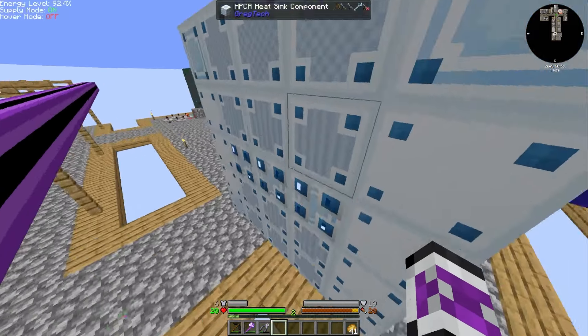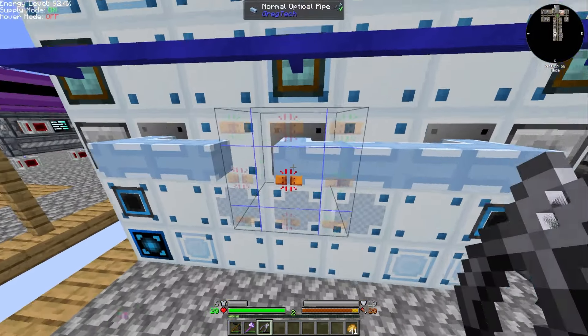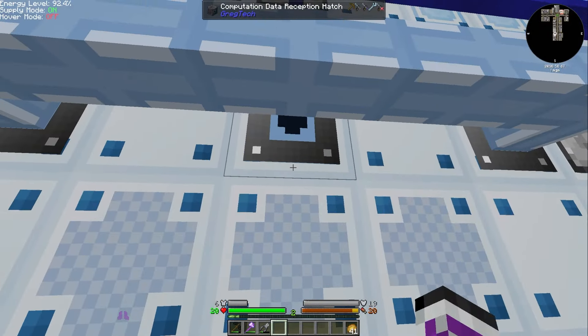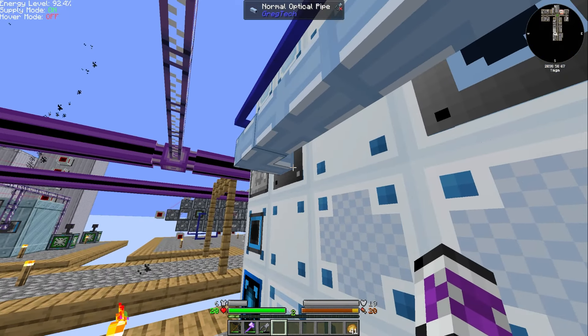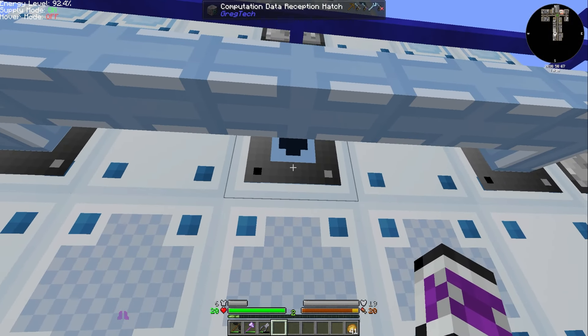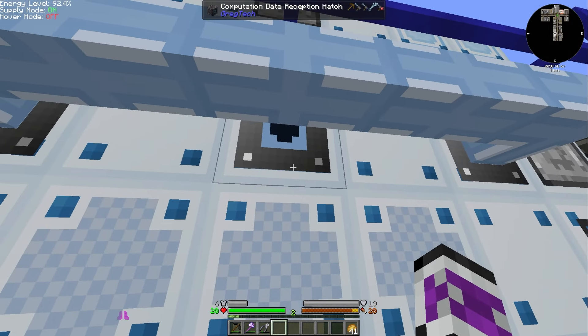This is working. But for some reason I can't get it to connect. Why not? I can connect all the pipes — I just can't have multiple inputs to the one hatch?